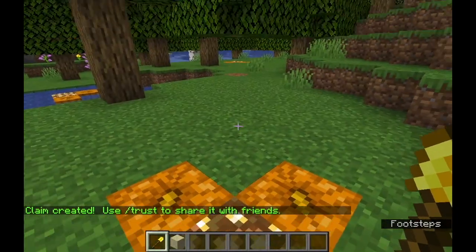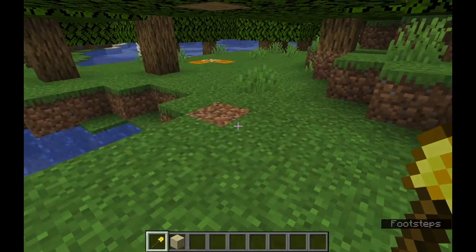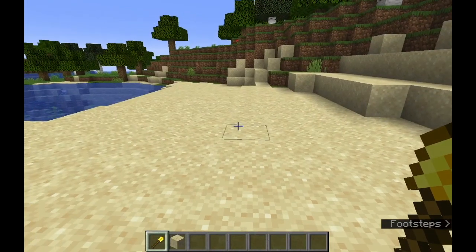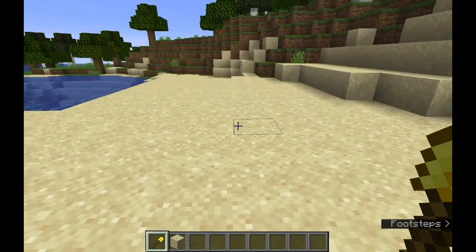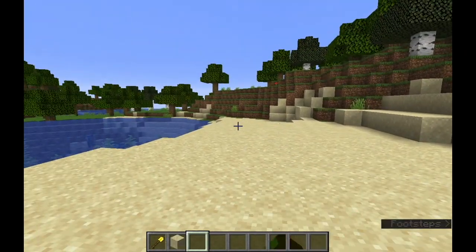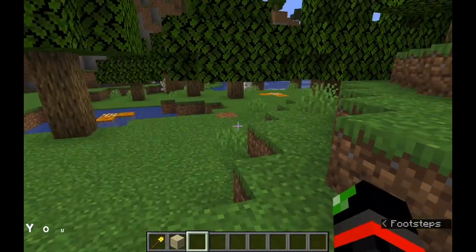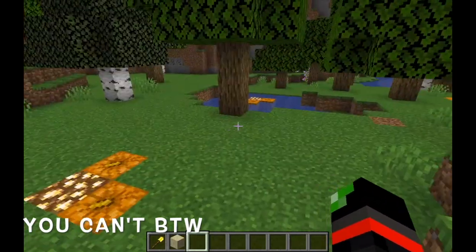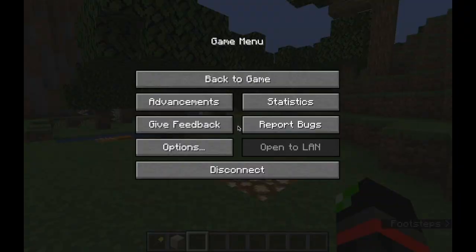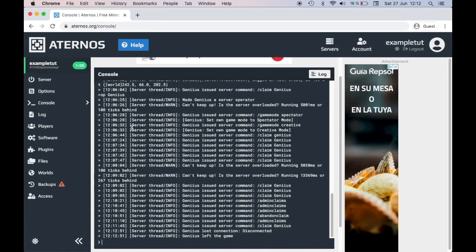You have to go diagonally from the first block to make a claim. Apparently you can only have one plot at a time, but the previous one was an admin plot, meaning any admin can edit it. This new one is an individual plot and I think you can make it as big as you want — I'll have to test that. So plugins do work on Aternos, and I'm going to show you exactly how to install them.